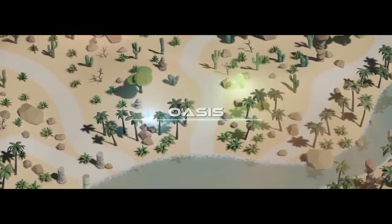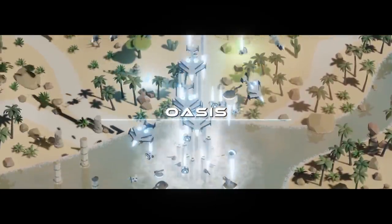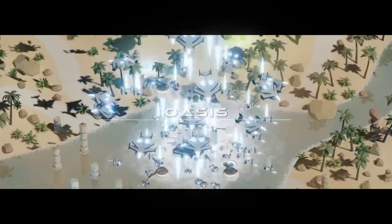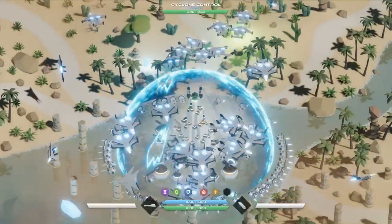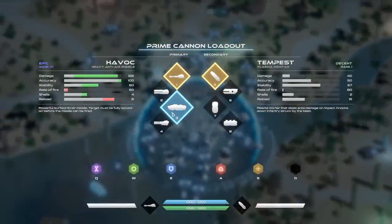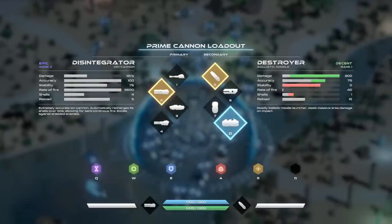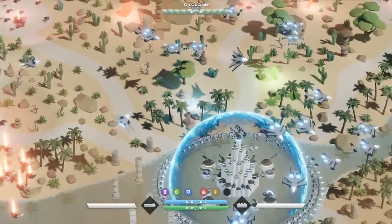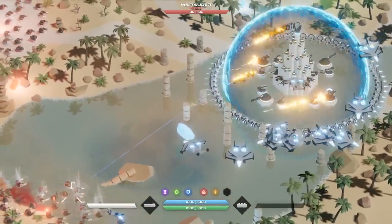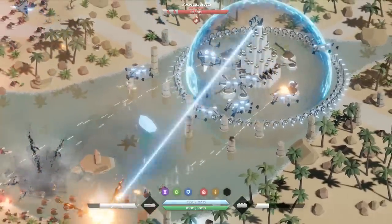So I went ahead and played a little bit, advanced, and got some new toys. I now have an army — it's quite satisfying. What I'm going to be using here is what is called the Disintegrator, which is a beam cannon. I'm also going to be using the Destroyer, a giant ballistic missile. I've got a number of abilities that I'll explain as I use them. Here they come — here's the giant missile.